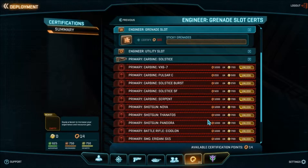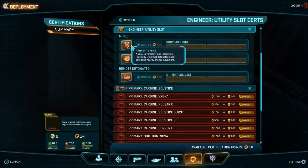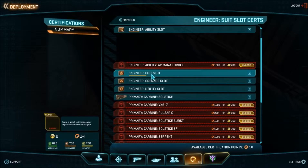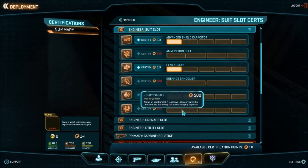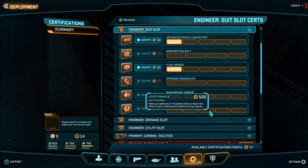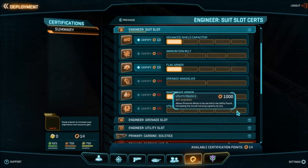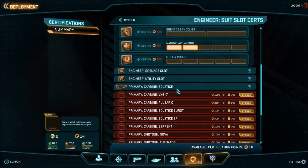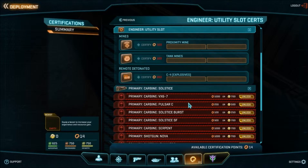I don't have enough for sticking grenades — it costs 100 and I only have 14. Utility slots — this is what they probably mean for the utility pouch. Additional C4, tangle mine, anti-tank mine — seems like those are the options.